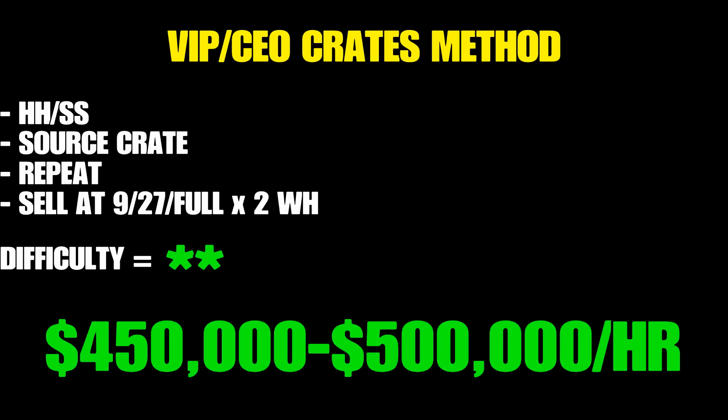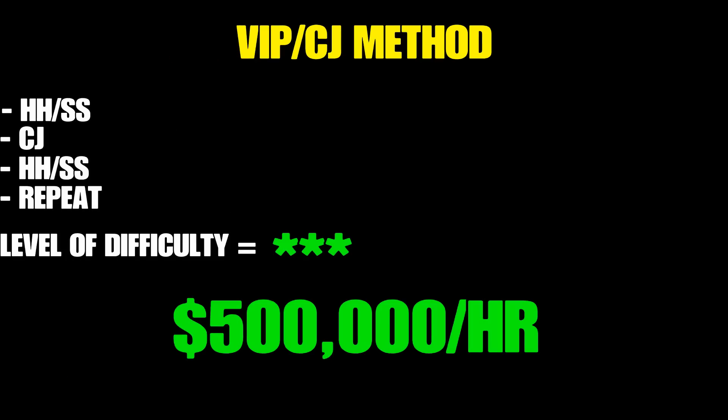Method 2 — VIP plus CEO Crates: start with a Headhunter or Sightseer to kick off the cooldown timer, then source a crate, then repeat — source a crate, make a little profit on the VIP missions, back and forth. With two warehouses you can alternate sales. The Headhunter or Sightseer eliminates the sourcing cooldown, but there is a cooldown on the warehouse sale itself — two warehouses let you bypass that. Sell at 9 crates to guarantee one delivery vehicle, 27 to guarantee two vehicles, or sell a full warehouse which can be done 100% solo. Difficulty: easy. Earnings: 450,000–500,000 per hour.